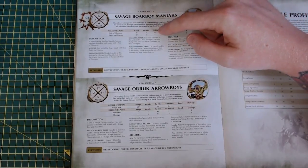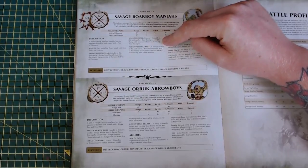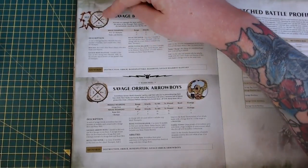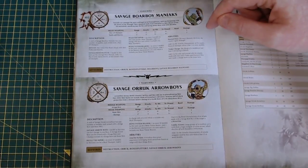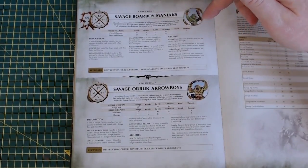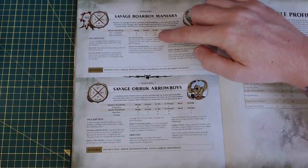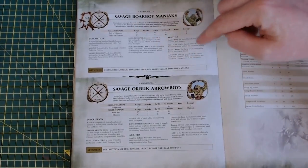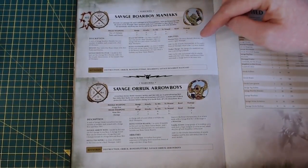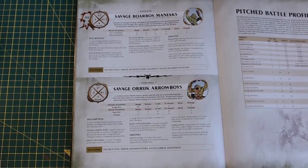You can get plus one to hit on them so they're hitting on threes. Add two to charge rolls and plus one for the spell as well, so you're at plus three to charge. Cast the spell on them to double their movement — so they now move twelve. That means they go twenty-four with plus three to charge, and they can fly. If you run the Ice Bone allegiance, sixes to wound are minus one rend. Tusks and Hooves get plus one to wound, plus two to hit with the spell, and plus one to wound for also making a charge move. With a 4+ armor on them as well, you can seriously buff some Savage Boarboy Maniacs — bearing in mind you can run them in a unit of twenty.